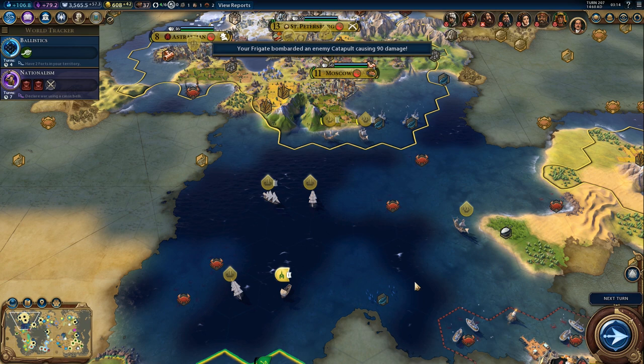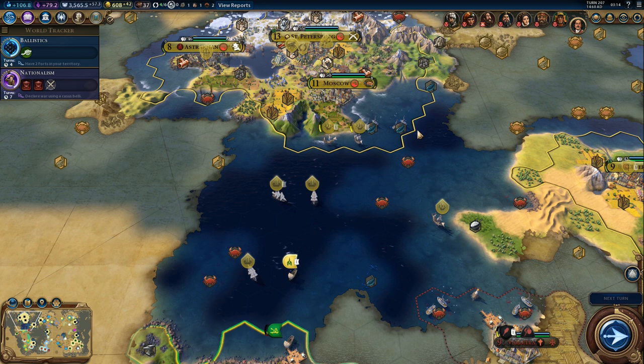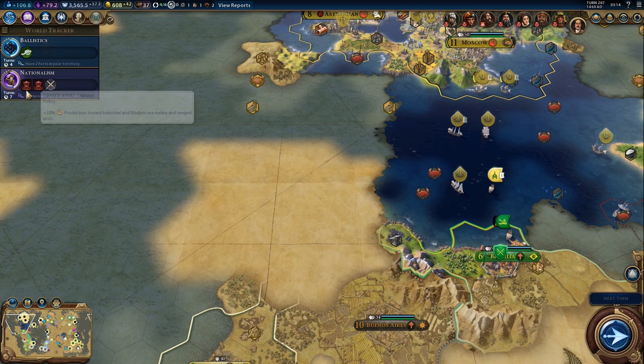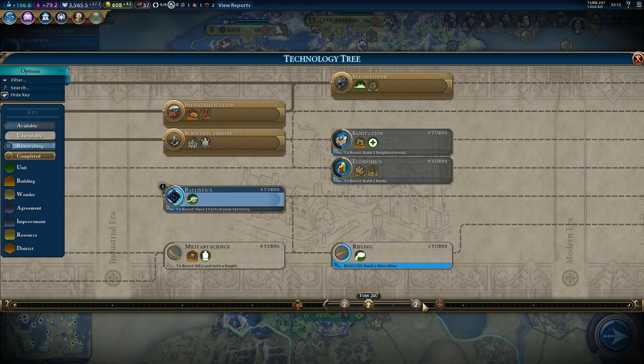We could get a boost to nationalism - it is actually possible, but I don't think it's a very good idea. I could switch to a different civic and then wait for the boost. Colonial war CB will be our best option because quite a few civs are behind us. Sumeria is in modern era - really? Well, they are slightly ahead of us, apparently.